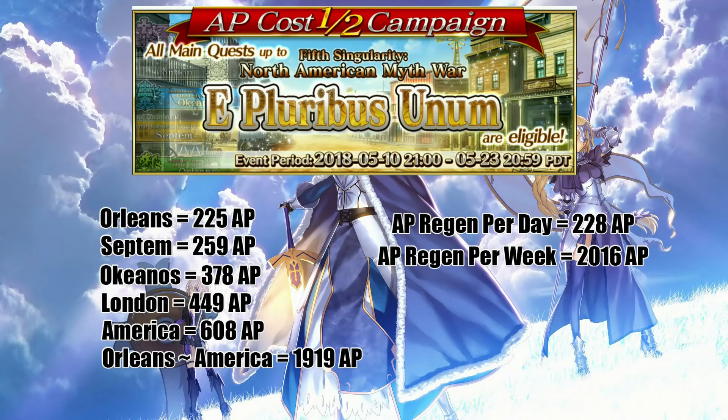You might be saying you don't have 1,900 AP and don't want to eat a ton of apples to get there. Well, good news — if you just go by your natural AP regen per day, that is 288 AP, which gives you 2,016 AP over the course of seven days. That is roughly what you should have before the Rashomon event.